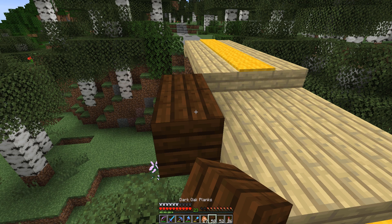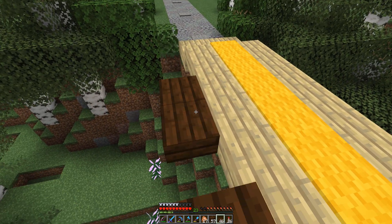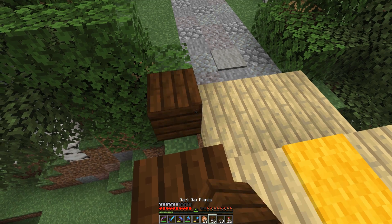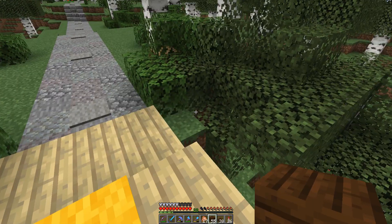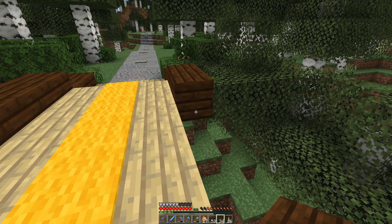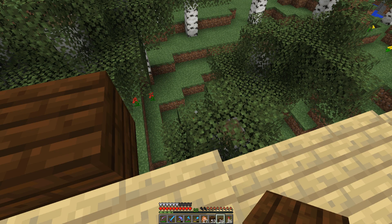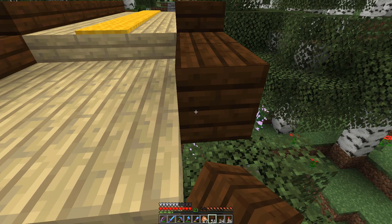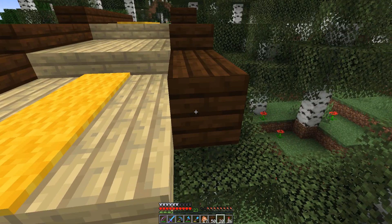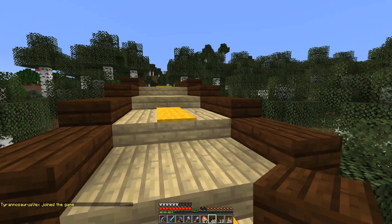We'll get this going right the way across and then put in some pillars to support the roof. It's important to remember how we do this because we're going to be doing it again on the next bridge, which is actually quite a lot larger. This bridge is about 22 blocks; the other one is about three times as big. I did design this in creative mode, but as every Minecraft player knows, building in creative is completely different from building in survival.